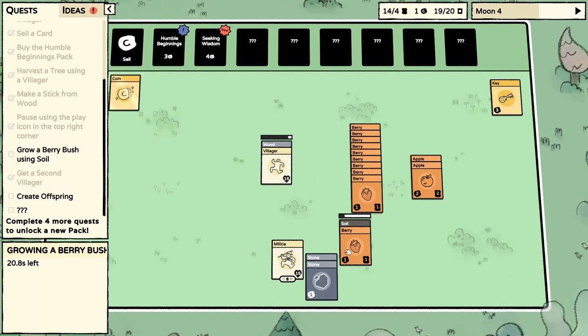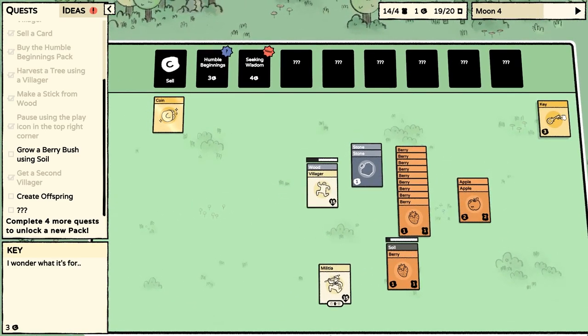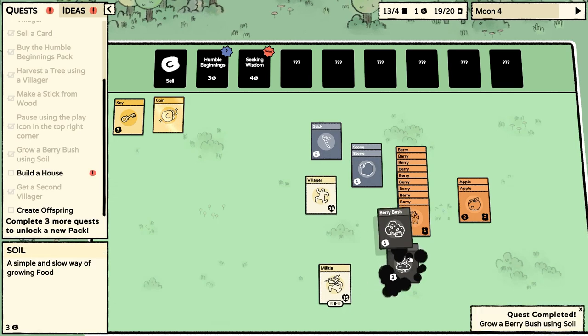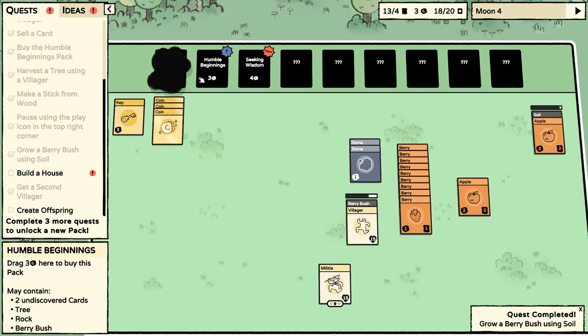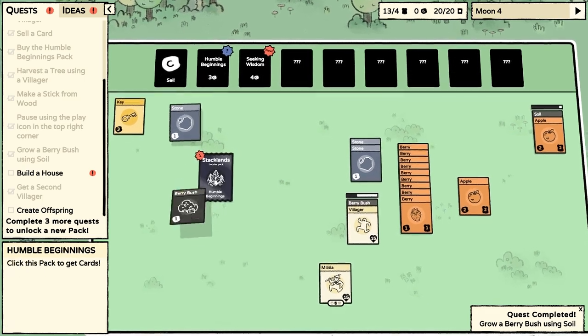Let's put our key over with our coin. We could sell the key, but I feel like we're going to want a key. Maybe we tie a stone on the end of a stick and make an axe or something. This is almost done — we got a berry bush. We're just trying to put an apple in here. Let's get another pack — we still have two undiscovered cards in this pack before we start our next pack.